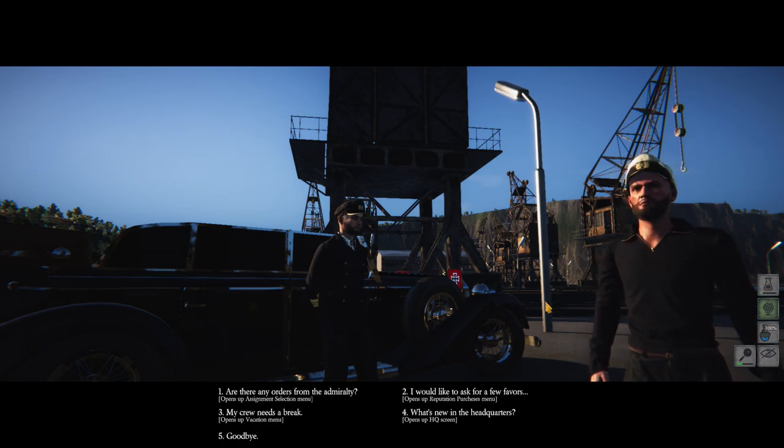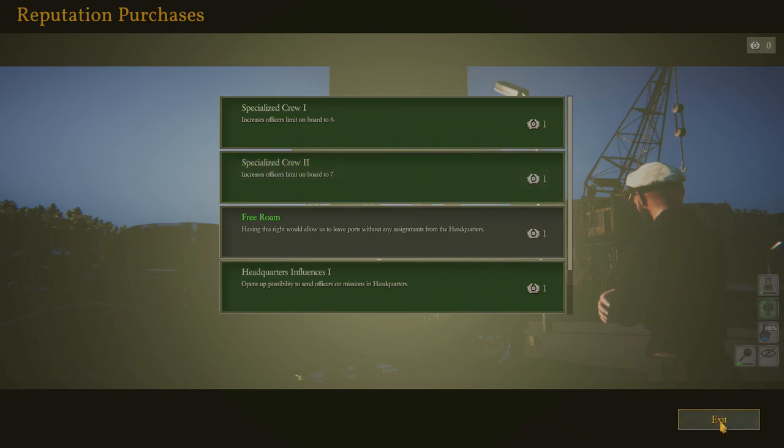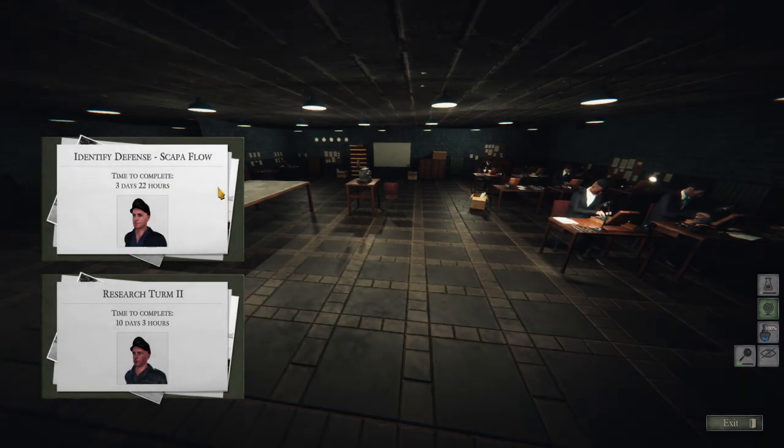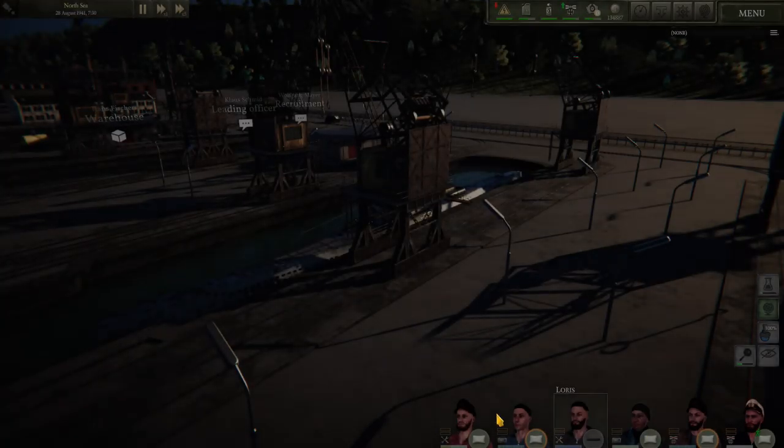Just slip me a brown envelope with my orders in it. Let's have a look at the favors. There are two favors we can choose between: Specialized Crew 2, which increases officers on board to 7, or Free Roam where we don't need to have any orders. Both are pretty nice, but I'm quite happy to have a couple more orders considering we're 55% on getting another reputation point. At the end of the patrol we'll probably be able to buy this one. Getting a 7th officer on board would be absolutely ace. Quickly checking the HQ, we've got Scapa Flow identification going on and research on Term 2, the conning tower. We've got an engineer and a leader, which is okay.